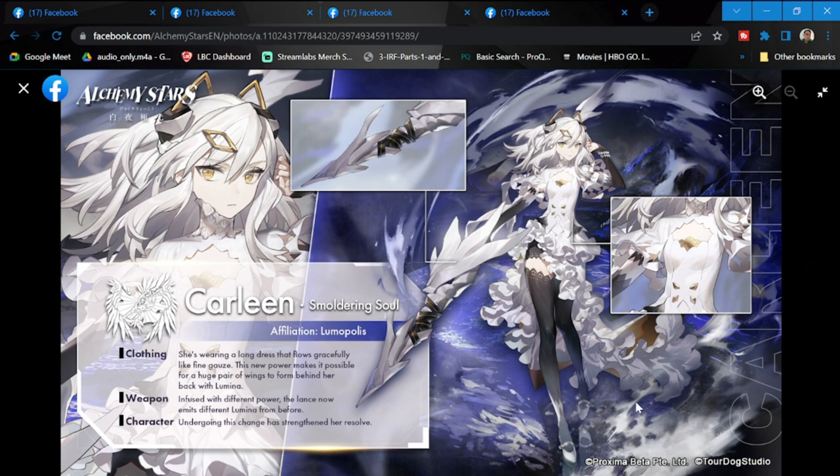Hopefully this version of Carline will have more usage than the previous version, and hopefully we get a good chance to get her. I'd like to get her and Shell as well. In the next few days we should see more of her kit and skills, so we can review that. Put your comments below — what elements do you think they are? Let's discuss. Thank you very much for staying this far, take care, stay safe — this is The Warden, and I'm out.